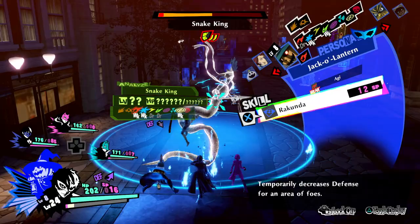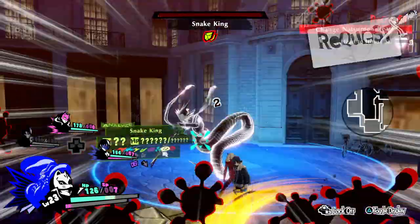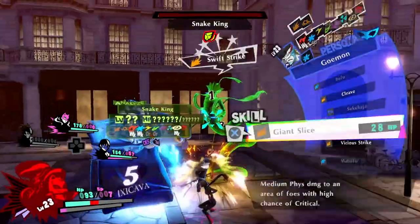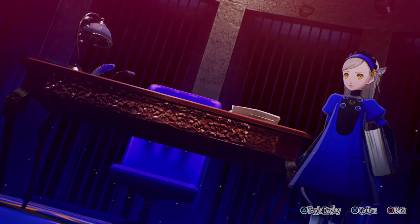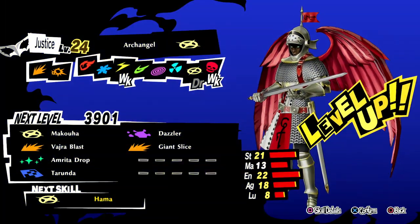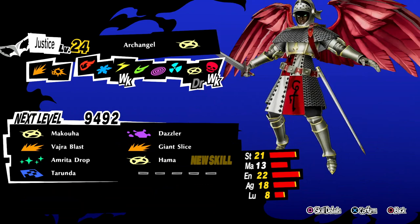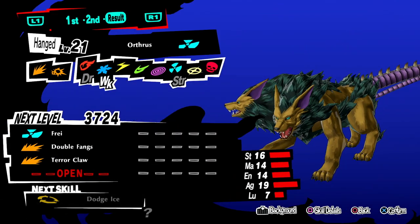Use Rakunda, then Tarukaja on Ann, and spam Agilao until you finish all the SP items. If the boss is still alive at this point, use another Rakunda and start using HP skills with Yusuke to kill it. If you chose Sophie in the party, you can use HP skills with Joker — the best persona to equip is Archangel with Giant Slice if you leveled him up; if not, the best one is Orthrus.